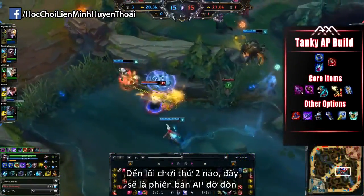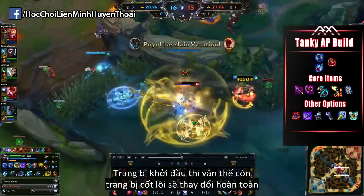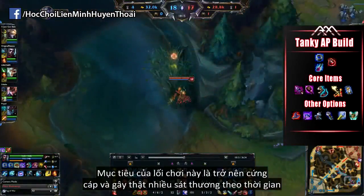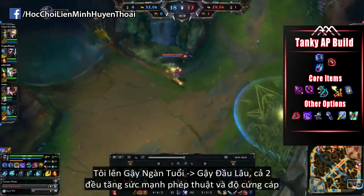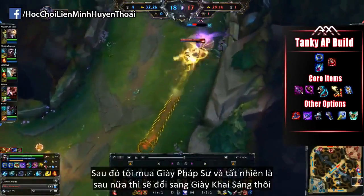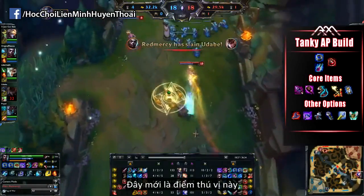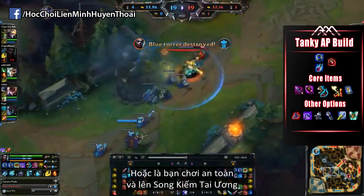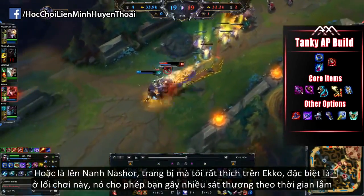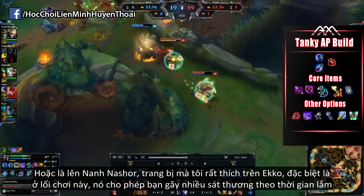The second build is going to be a tanky AP version of the first one. The starting items are definitely the same, but the core items is where everything changes. The purpose of this build is to be more tanky and able to do more consistent damage. I really like the Rod of Ages and the Abyssal Scepter — both give you AP while also giving you defensive stats. I then get the Sorcerer's Boots and switch them out for Lucidity later in the game. Here's the interesting part: you can go somewhat safe and go for the Lich Bane, or you can go for the Nashor's Tooth — an item I'm personally liking on Echo with this build, definitely helping with that sustained damage output.